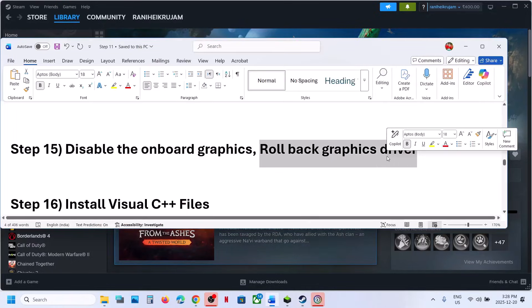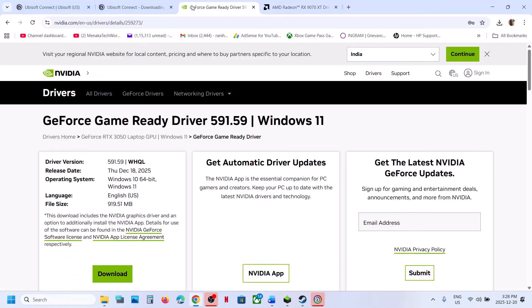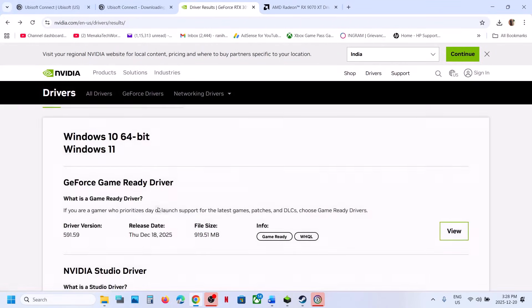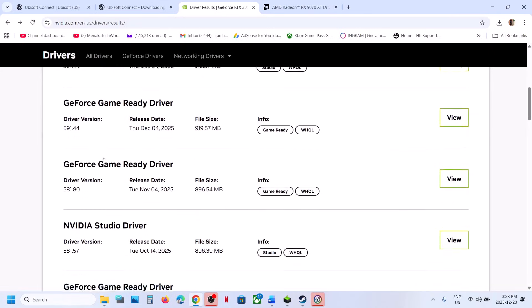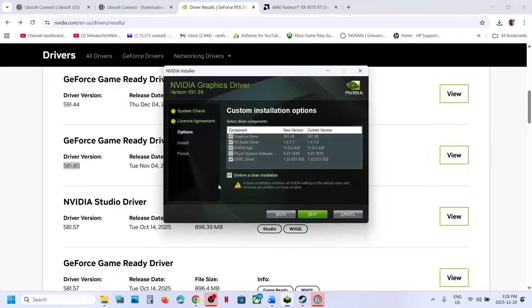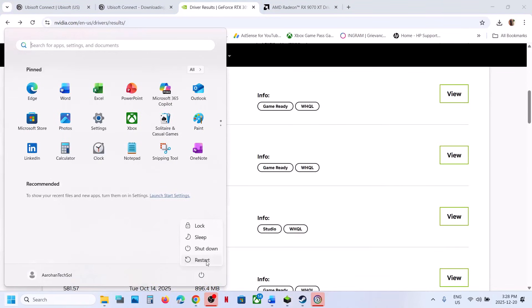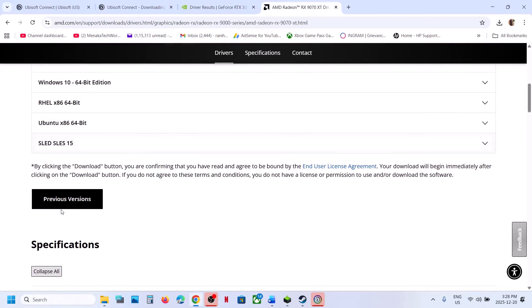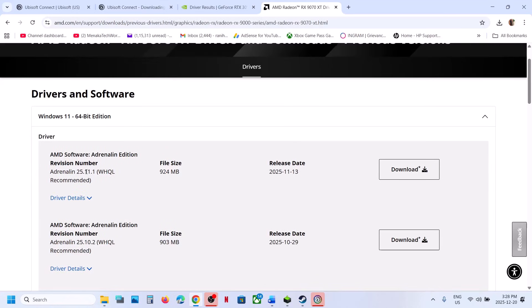The next step is to roll back the graphics card driver. If the latest driver is not working, go to the NVIDIA website, select your graphics card and operating system, scroll down, and click View More Versions to try an older driver. During installation, put a check on Perform a Clean Installation, click Next, then restart your computer. For AMD card users, select your graphics card, click Previous Versions, select your operating system, download and install an older driver, restart, and check.